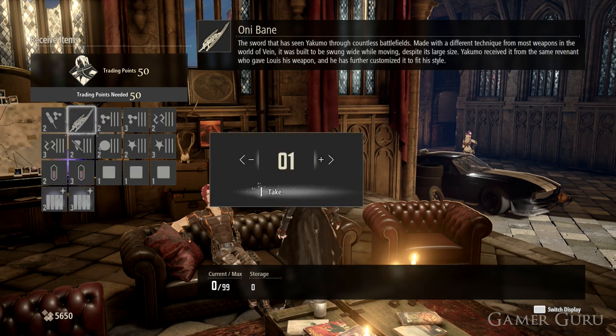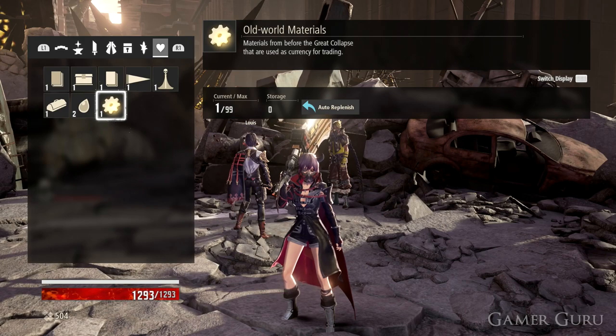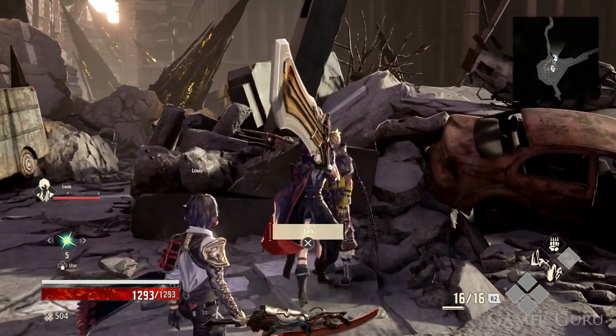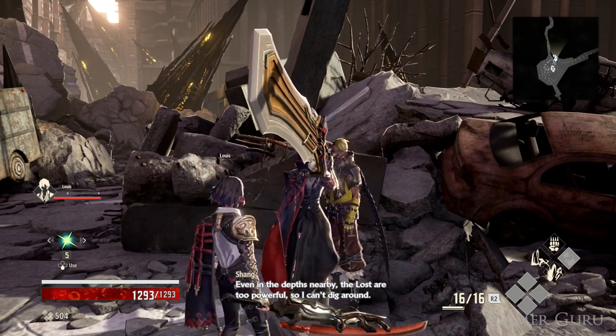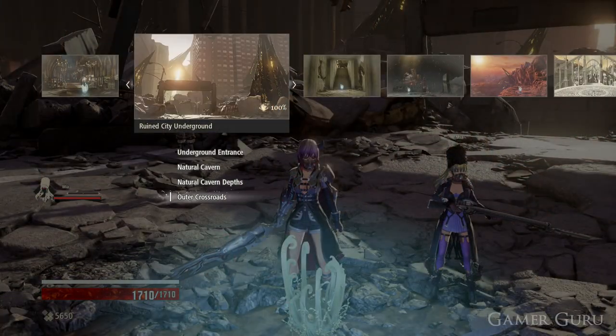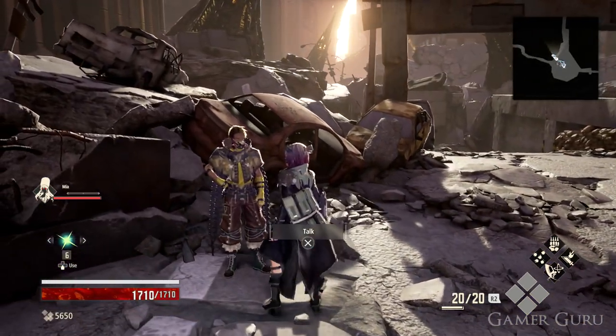If you haven't found enough valuables yet to get the trading points all up to 50, we can actually put the old world materials to good use. These are the items that you may have seen drop from random enemies around the world. These old world materials are going to be a type of currency we can use with a specific vendor to buy valuables that we can then give to the NPCs in exchange for points.